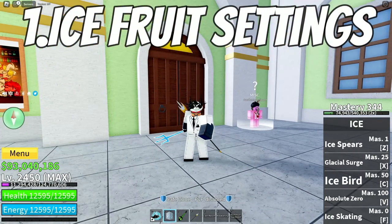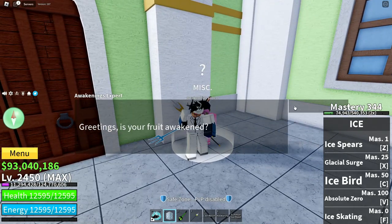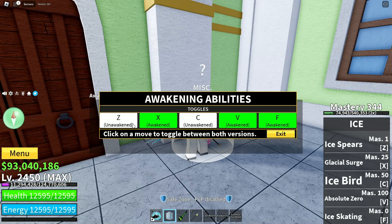The first thing I'm going to show you is my settings for unawakened and awakened. So Z is unawakened, X is awakened, C is unawakened, V is awakened, and F is awakened. I tested this out a lot and found it was the best for me. Some moves don't really matter if they're awakened or not — like V doesn't really need to be awakened — but Z and C should definitely be unawakened.